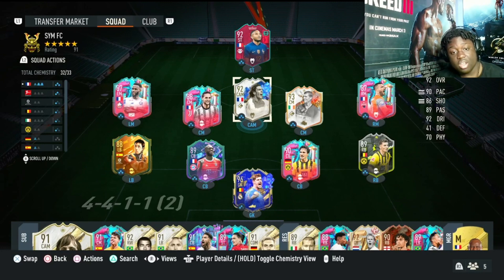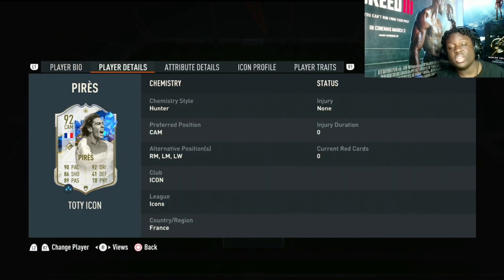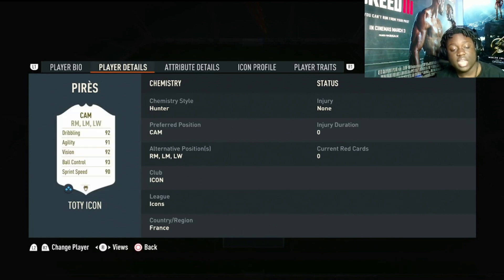So if we go straight into the card, he is French, he has 5-star skills, 4-star weak foot, right footed, high-medium work rates and he is 6'2". So he's a bit taller than what you would usually expect from a player with these kind of stats, but I think that kind of helps. Obviously position — you can play CAM, left wing, left mid, right mid.